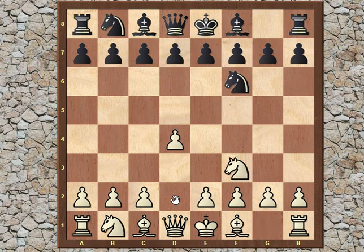We had d4, Nf6, Nf3, e6, and now Ivanchuk went for Bg5. This is called the Torre attack. Many of you might know the name but might not know the person behind it. Torre was the first Mexican Grandmaster.